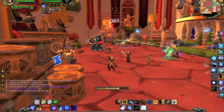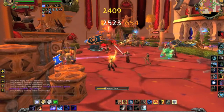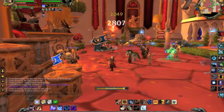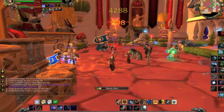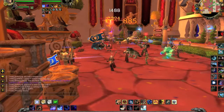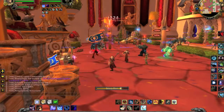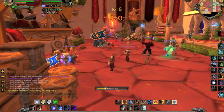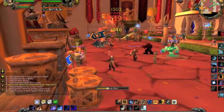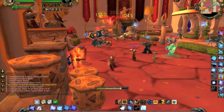Survival hunters, I predict, are going to be very reliant on crit for a lot of reasons. One: Serpent Sting and Black Arrow will get huge crits that way. It'll be remarkable in AoE situations too. Everyone knows the pressure value of a nice critting Explosive Shot. Also for the talent Thrill of the Hunt: whenever you crit, it gives 40% of the focus back. That's a big deal with Black Arrow and Explosive Shot that cost so much focus - that's almost enough to cast an Arcane Shot every time they crit.